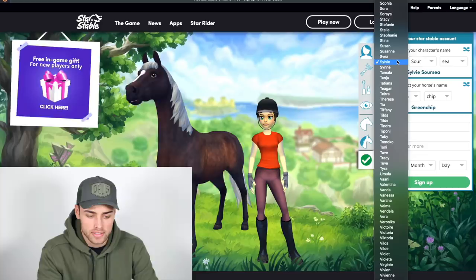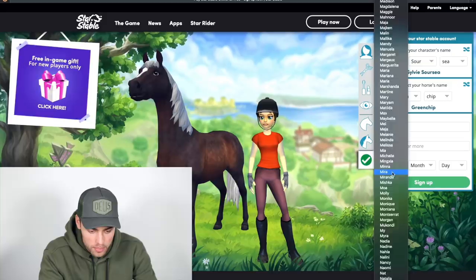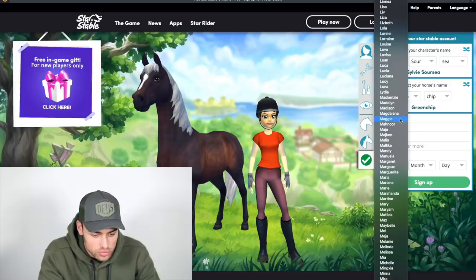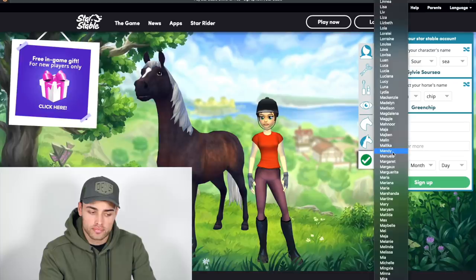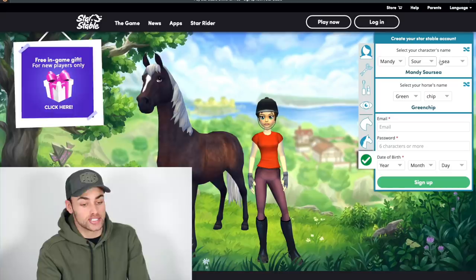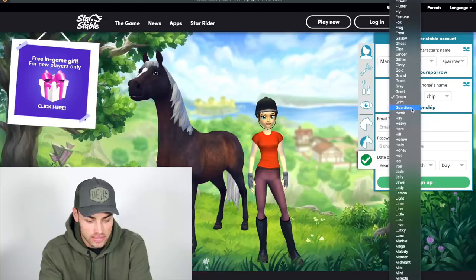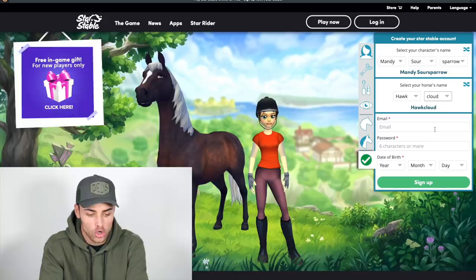Select your character's name — Sylvia? Sylvie, it's not gonna happen. That's basic, we don't want that. We're Adele. Wait, what sounds like Matt? Let me go into the M's. Madison is close. Maggie. Manor — never heard of that. Malin, Malika, Mandy. Let's be Mandy. Let's be that girl at the stable called Mandy. Mandy Sauer Sparrow is who I will be. Okay, select your horse's name — he's gonna be Hawk. Absolutely. Hawk Cloud, because his mane and tail is like a cloud. So Mandy Sauer Sparrow is me, and Hawk Cloud is my horse.